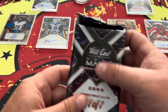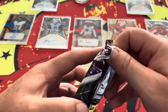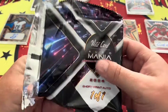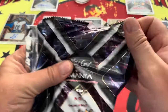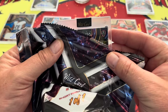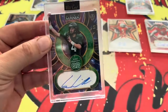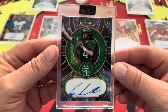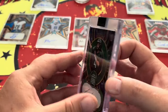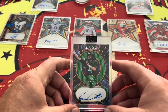And now we are onto our last pack — this is the one-on-one right here, a short print auto, so says Wildcard. Let's see what our short print auto is. We got a first card and it is a one-on-one, obviously, because that's what it said on the package. And we have — how about Sam Leavitt? Sam Leavitt is going to be our one-on-one and it is a sticker auto — that is a short print of Sam Leavitt.